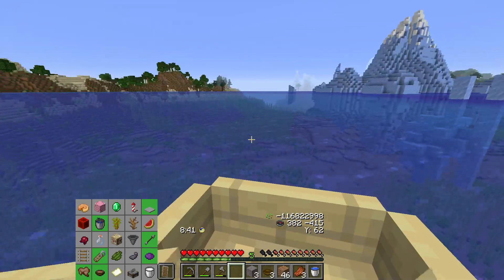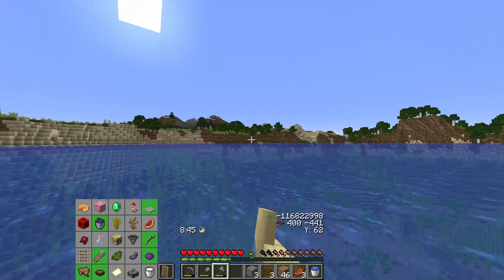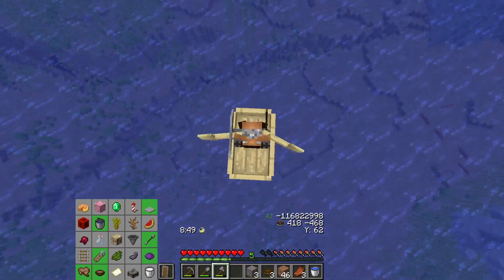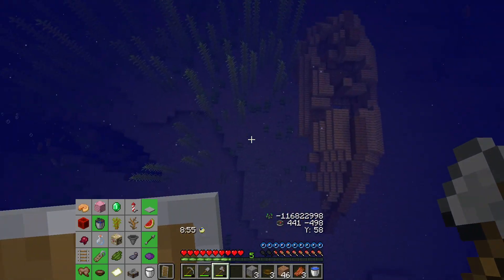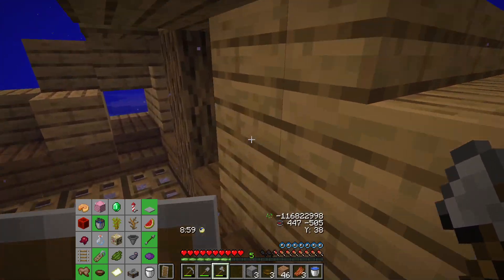Actually maybe we shouldn't — I think that's just a food-side shipwreck. No, it's a four-one. It looks smaller than it is. We go through that desert and yeah, we can work that way. Even the food side would be good possibly because it could have the pumpkin — though it's kind of close to the monument.